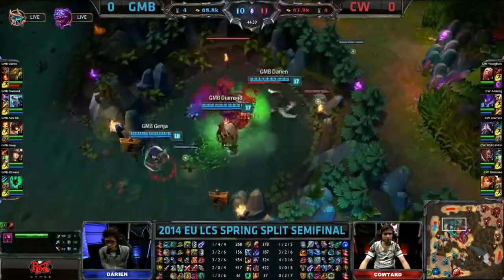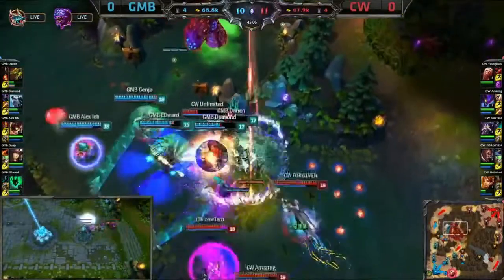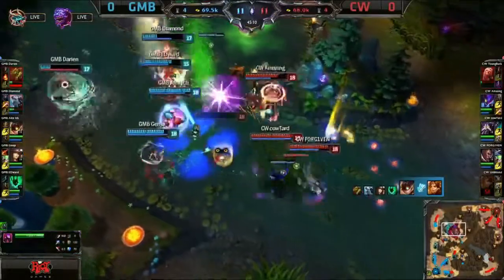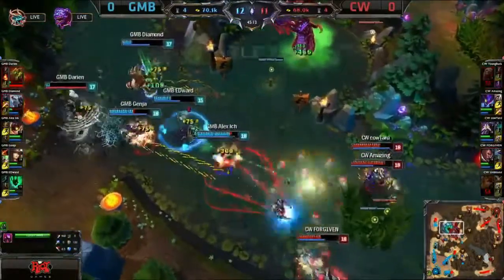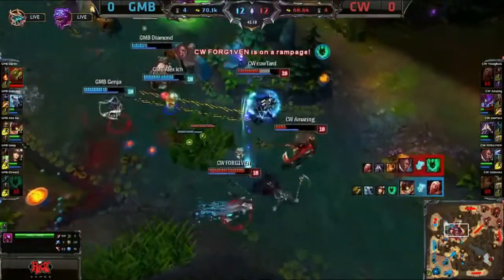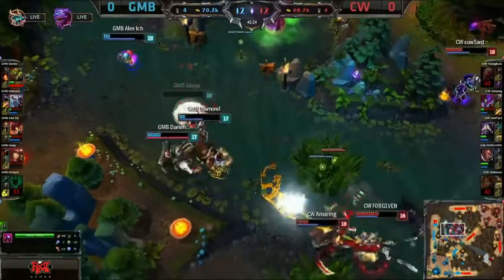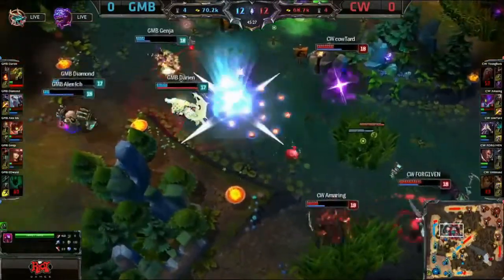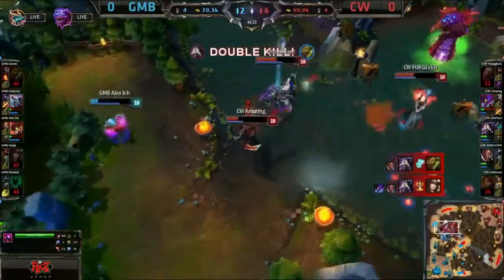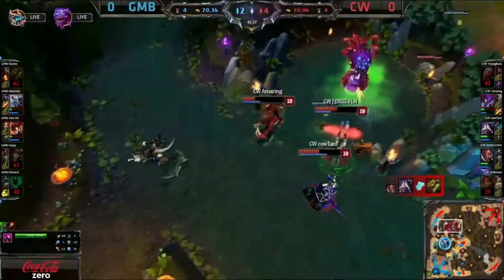Gambit come rushing in there but they are too late. Copenhagen Wolves hit and run — that was definitely worth prolonging that Baron pit to allow themselves to take poke from Copenhagen Wolves. There's a Teleport from Youngbucks. Gambit appeal. Unlimited's Solar Flare is in there but he gets taken down. Youngbucks comes in, Sanguine Pull comes out — goes down instantaneously. It's a double for Alexich. Eddie flying in towards Amazing, Kautard taking low, the Culling being used. Genja's Guardian Angel procs — he comes back in. Kautard pounces with Force Pulse and Riftwalk. Exhaust comes in, Amazing pounces on him, gets a double kill for Kautard. And just like that the Copenhagen Wolves bully Gambit off the Baron.